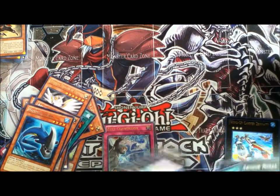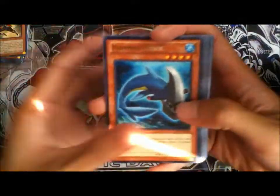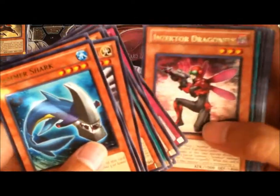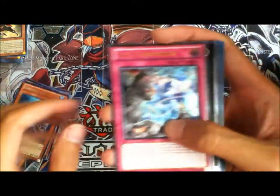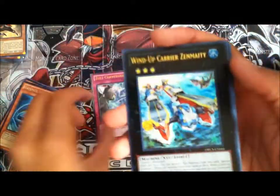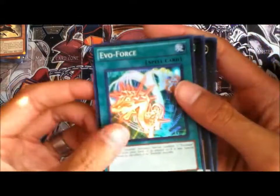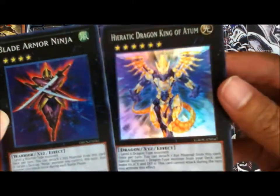Let's just go over everything quickly - I'll skim through the rares. Those are the rares. Then we got two ultimate rares: Resect Conversion and Number 10 Illuminae. Nice. Then we got one ultra rare - Dip Carrier Zenmighty. And then three super rares: Evil Force, Blade Armor Ninja, and Heretic Dragon King of Atum.